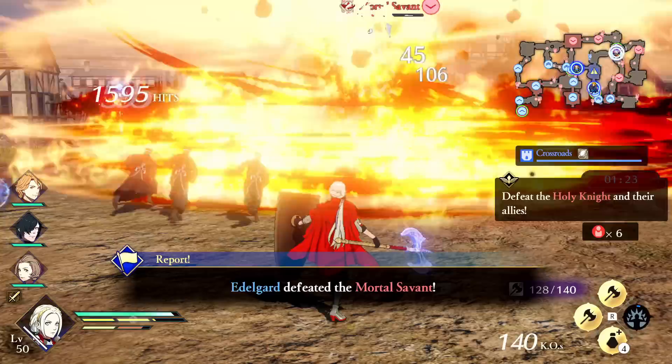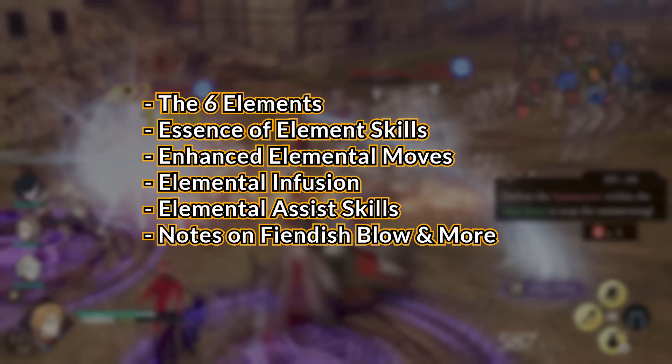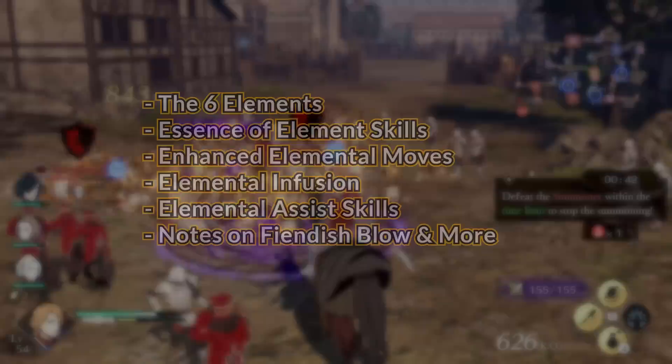As a disclaimer, some elements are super finicky and I do not have all the info I would like, however I wanted to put out what I have. Today we'll be covering the six elements and their statuses, the essence of element skills, enhanced elemental moves, elemental damage infusion, elemental assist skills, and some notes about Fiendish Blow.